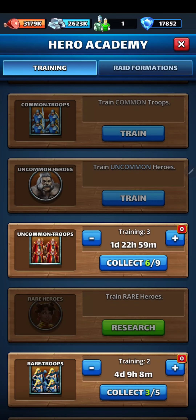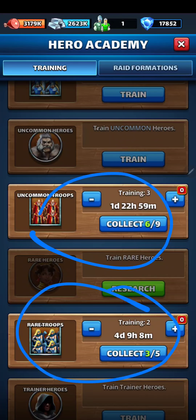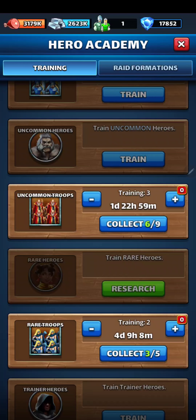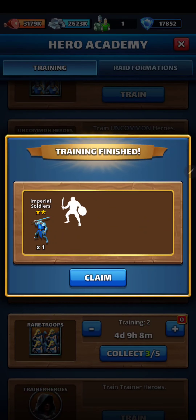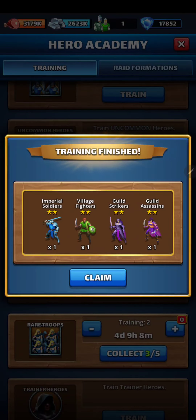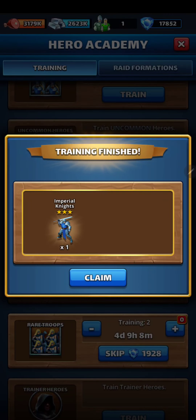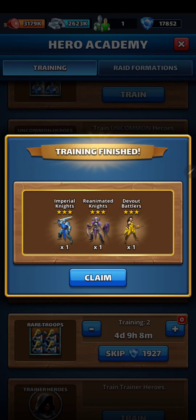Now we've got the Hero Academy. I've been collecting some three-star troops and some two-star troops. So let's go with the two-star troops today first. We did get a couple of purples — we do need those. Three-star troops: another purple, that's good.